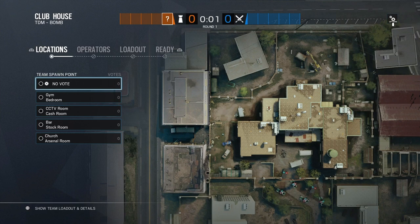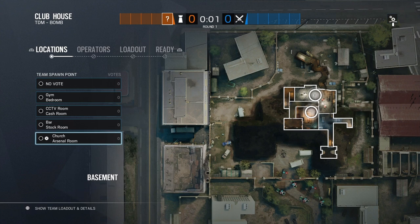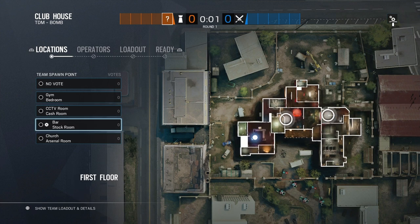What's up YouTube, it's your boy Dirty Dave. In this video we're gonna be defending CCTV and Cash Room. I'm gonna give this objective second place after Church and Arsenal being first place before the Clubhouse map buff. It used to be Barn Stock, but with the map buff I'm gonna give CCTV and Cash the edge, mainly because defending Stock Room is like defending kids' bedroom when all the walls are reinforced.